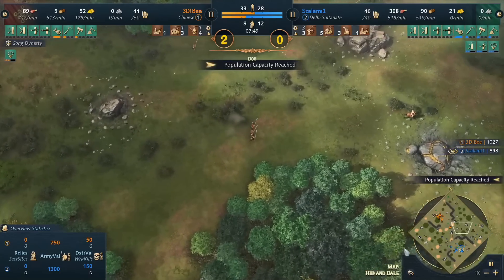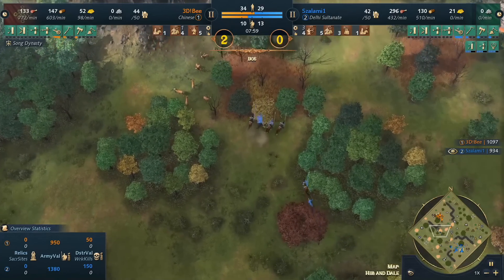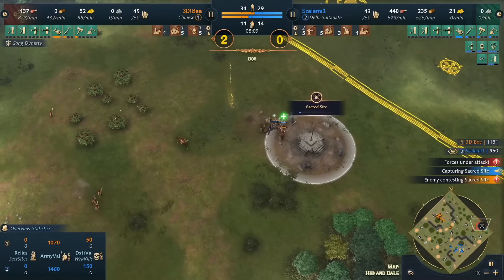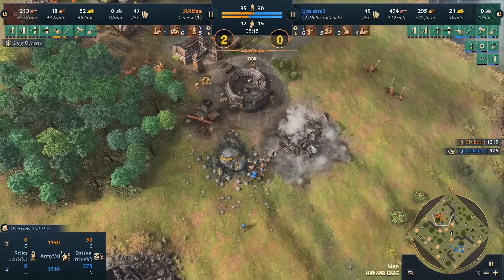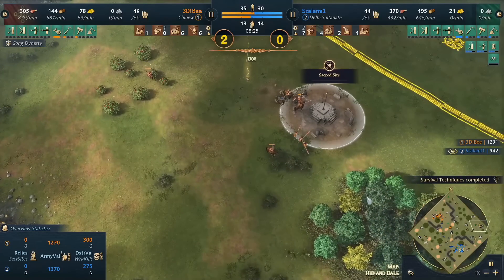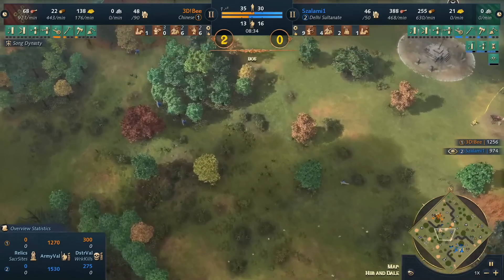It feels like the old-school Delhi approach: I'll only go castle if I'm getting sacred site gold, otherwise it's going to be all military. The archers can help secure those sacred sites as salami starts to grab the eastern one, but that's exactly where 3db is already headed — not only with scouts but additional units. Another villager cancelled off the gold. No sacred sites available for salami yet. b opts to go with horsemen, and with the scholars garrisoning, the same production flexibility the Delhi have can basically be accomplished by the Chinese shifting their imperial officers between ranges and stables.